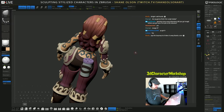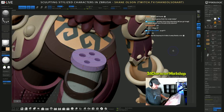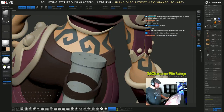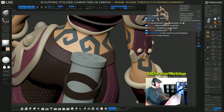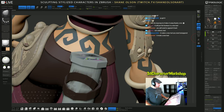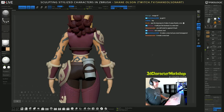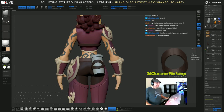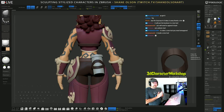Is this still working — did it work? Does it make a new sub-tool? It still looks like it's not... okay, I don't know what's going on with that. I'll need to append it back in. I haven't really practiced using live boolean too much, so bear with me here.